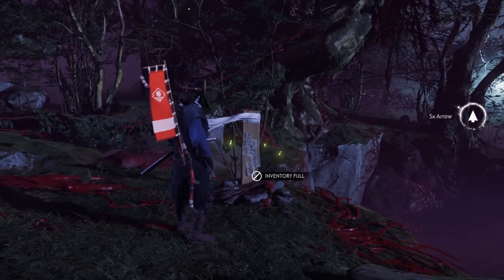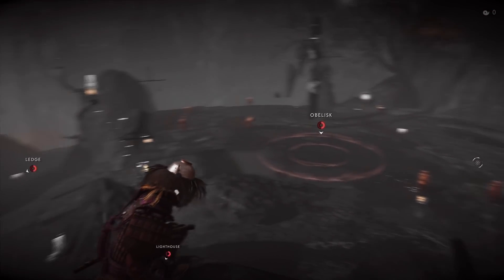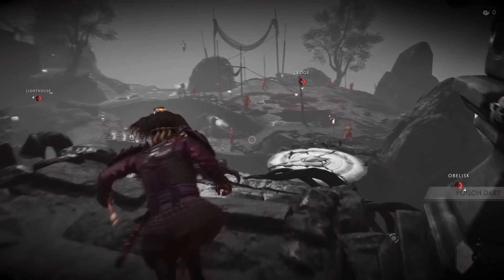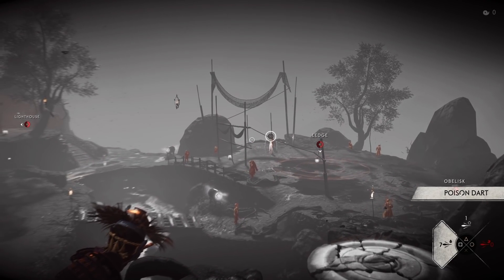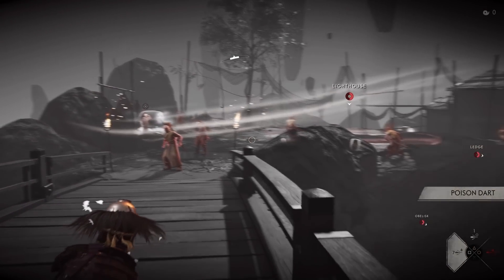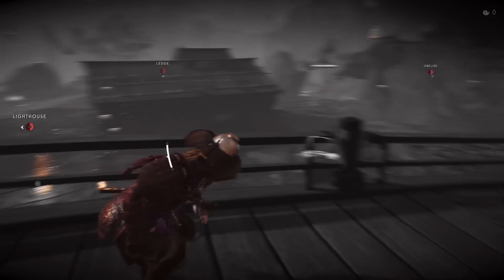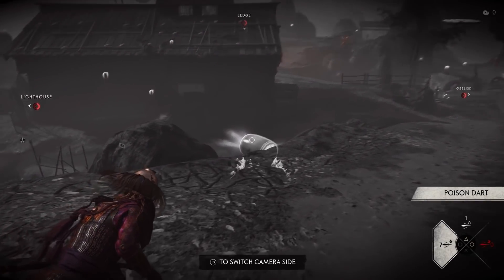Starting off with last week's map, Twilight and Ashes. At Obelisk, there was an offering right next to this barrel — that one is definitely gone. Next, at the ledge, they actually got rid of two: one over here, and one right by the cliff over here. And then finally at the lighthouse, they got rid of one by the drum over here. I believe all the drums are still there so you don't have to worry about healing. As we go through each map, you'll find the commonality where they mostly got rid of offerings specifically near the points.